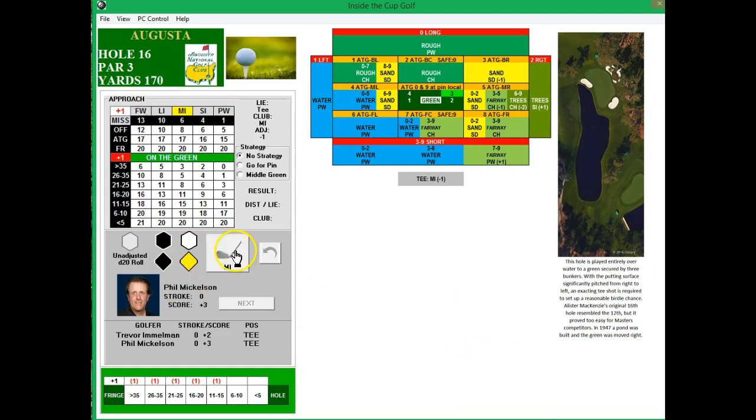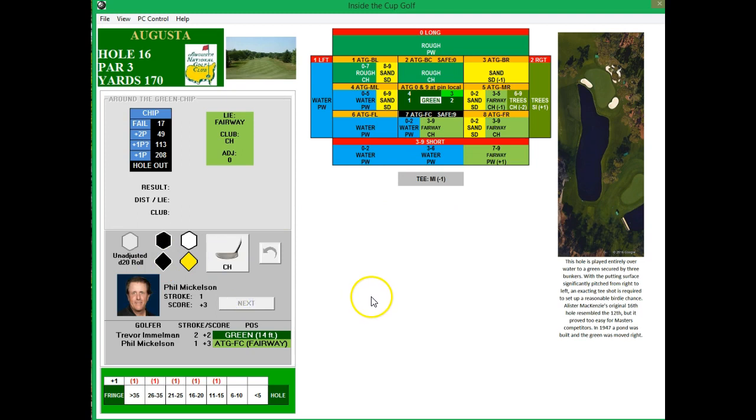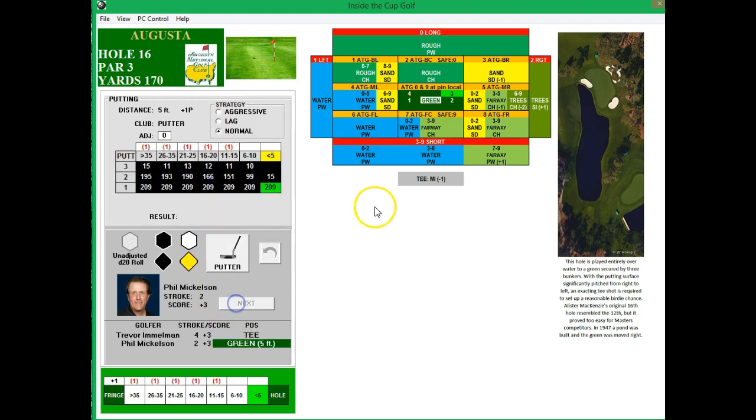Hole sixteen, par three, with lots of water around this one — needs a six and above. Oh my goodness, that is absolutely horrendous. Thankfully he did not get in the water — he got a three through nine; zero through two would have been water. Immelman has a 14-foot putt for par. Phil with his second shot needing 114 and above — gets 156 and Phil gets himself a par.